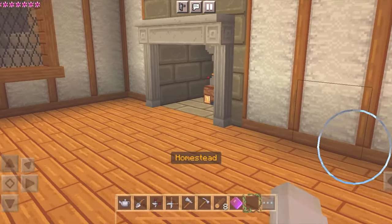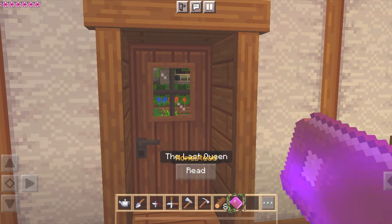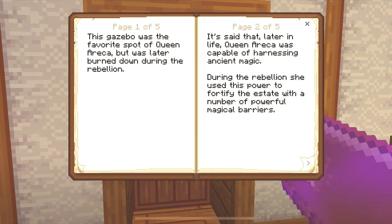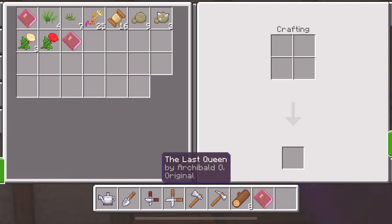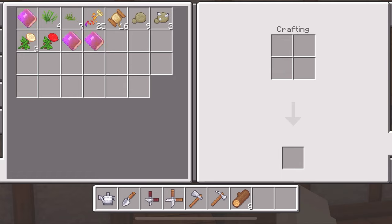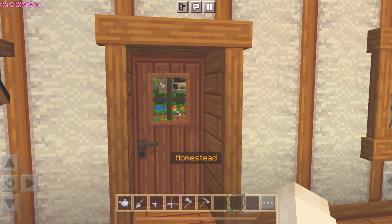Good morning! I didn't notice I received a book when I built the gazebo. It says: 'This gazebo was the favorite spot of Queen Erica, but was later burned down during the rebellion. Later in life Queen Erica was capable of harnessing ancient magic — during the rebellion she used this power to fortify the estate with powerful magical barriers that slowed the incoming rebel army. When they finally arrived, the place was abandoned.' I wonder who Archibald von Oswald is — so many mysteries in this map!